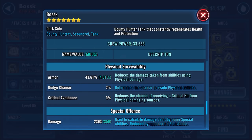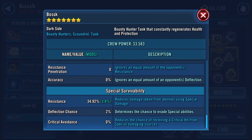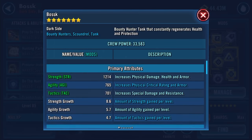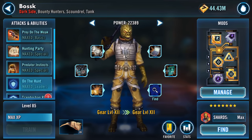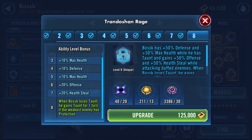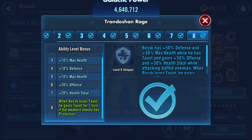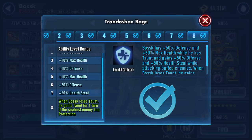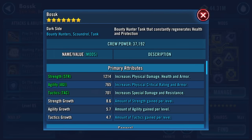Still 101 armor pen, 2 dodge chance, zero resistance penetration - there are all his stats. I scrolled through slowly so if there's anything you were more interested in seeing, it's there. I'm still umming and ahhing about it but you know what - I'm going to do it. Done! Wow, almost 8k.